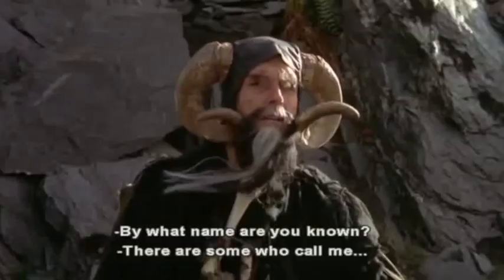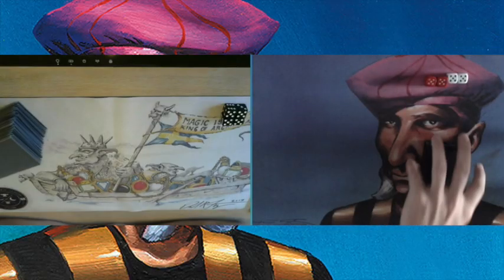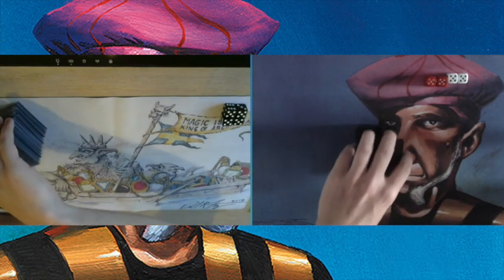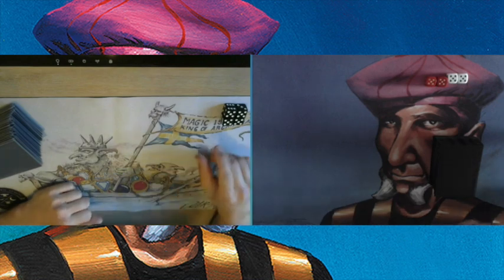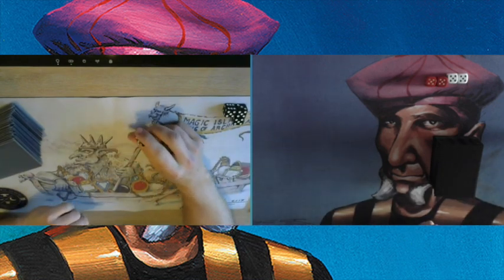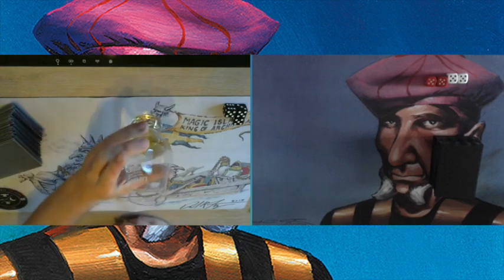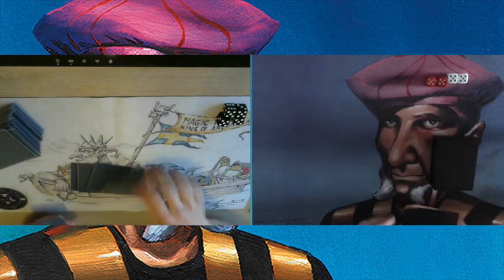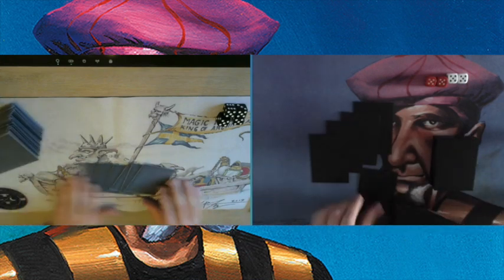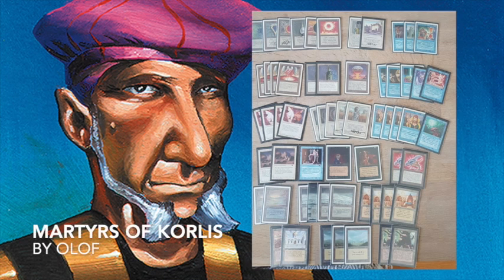Welcome to another episode of Timmy Talks, the channel where we talk old-school magic. Today I am playing with my green control deck against a deck that's all about the card Martyrs of Corlys. If you have no idea what that card does, I'm going to dive into both decks explaining a little bit about them. If you just want to get to the match, check the description for a timestamp.